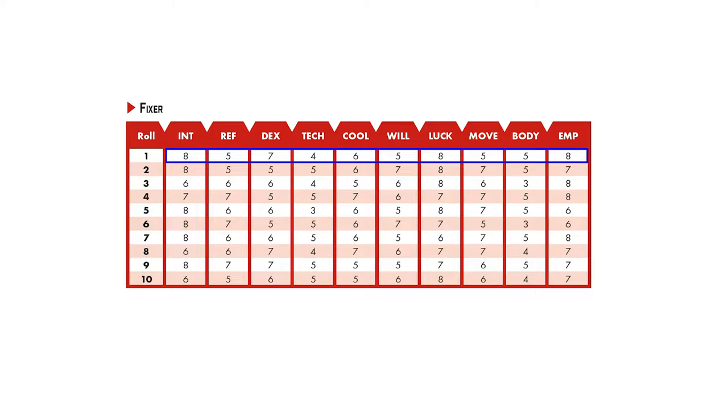There are three approaches to character creation in Cyberpunk Red. The quickest approach, the Street Rat method, offers a series of predetermined templates based on your role. Because Mithra is a Fixer, I need to roll a d10 and allocate the defined stats based on the outcome of that roll.